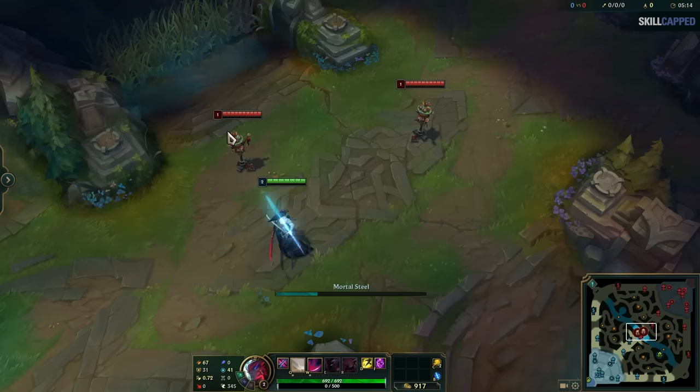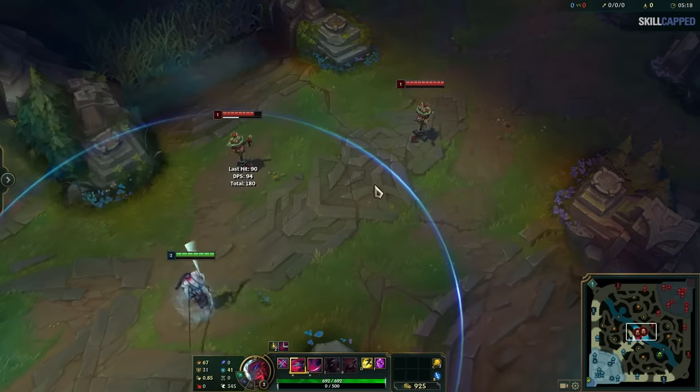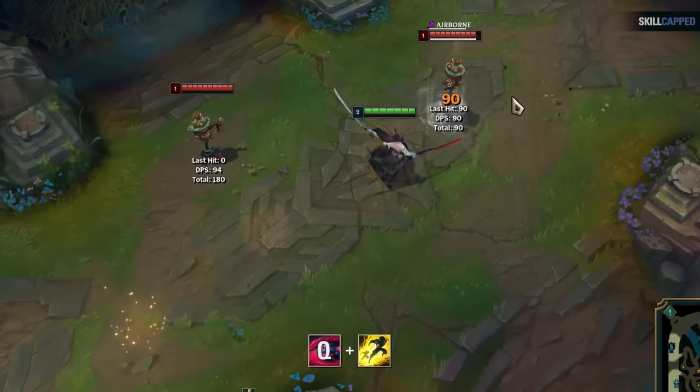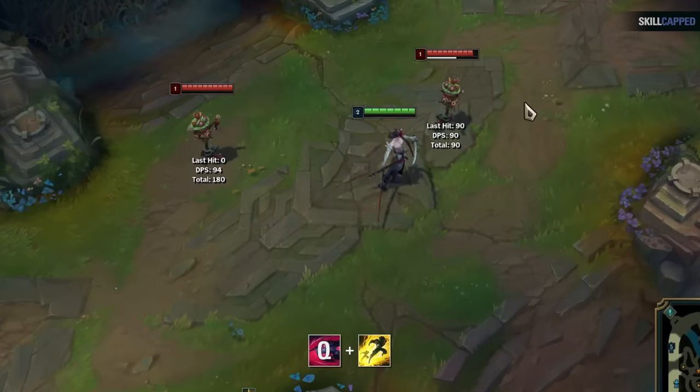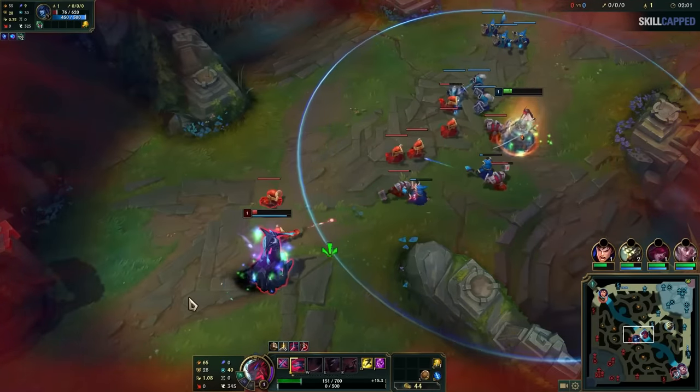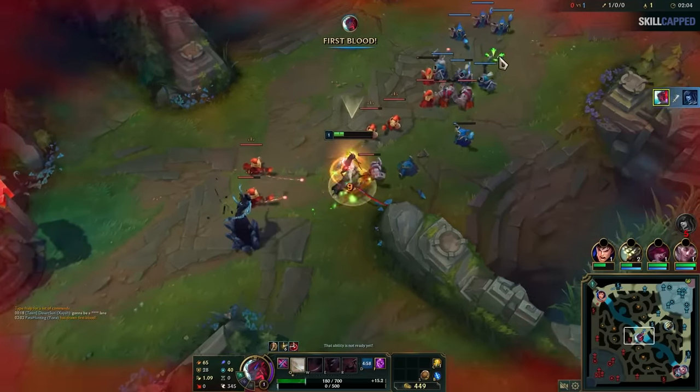Now let's get into the really important ones. Yone's Q3 has two different flash combo variations you need to know. The first is similar to the previous combo — you flash before you press Q3 and it'll make you flash forward and extend the range of your knock up. It's faster than if you pressed flash first and is likely to catch your opponents off guard.